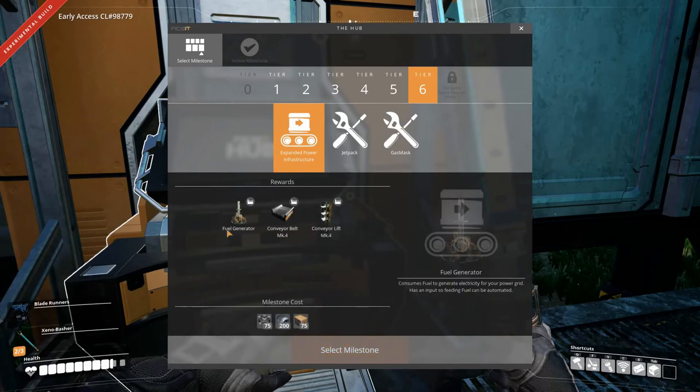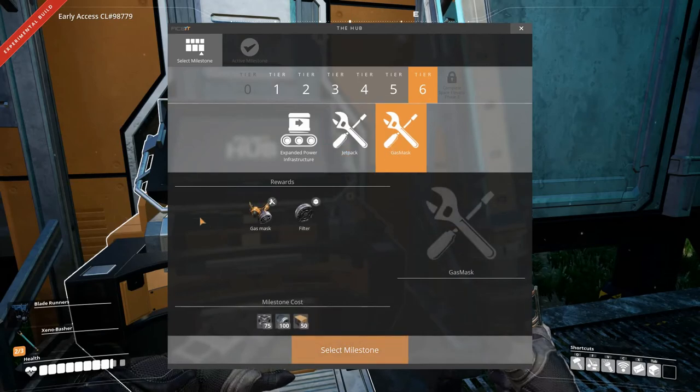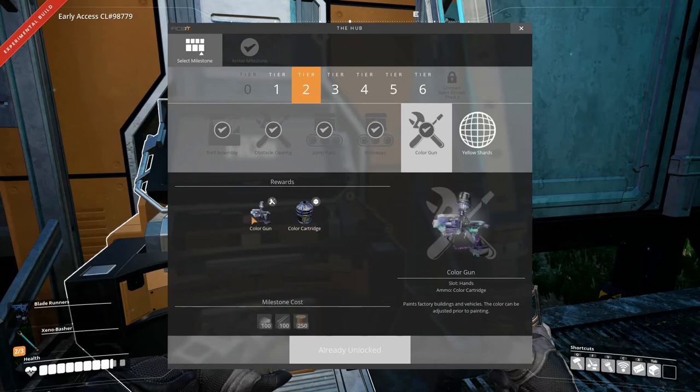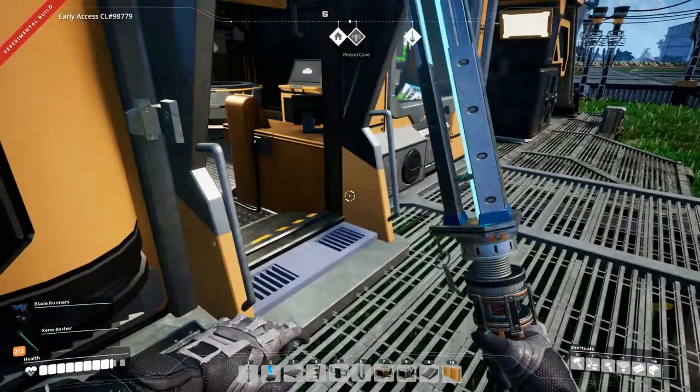Expanded power infrastructure — that is an important one, but it is insanely expensive and we do not have the materials for it. The jetpack — oh yes, but again insanely expensive, we just can't do it right now. The gas mask — insanely expensive, just can't do it right now. What I have done is I have unlocked the color gun, so we have the ability to paint our buildings.